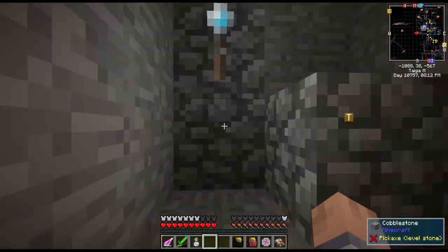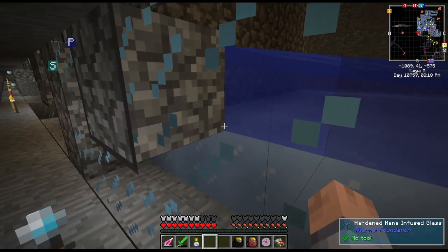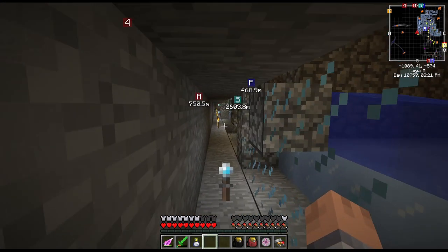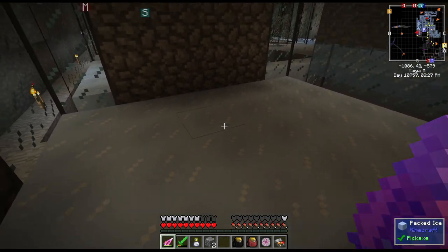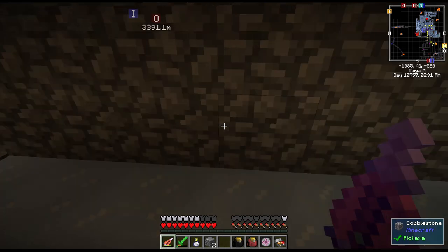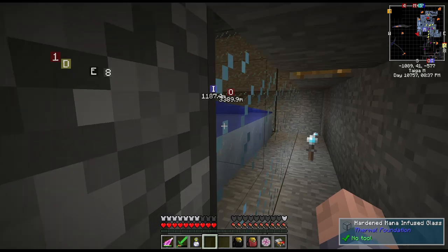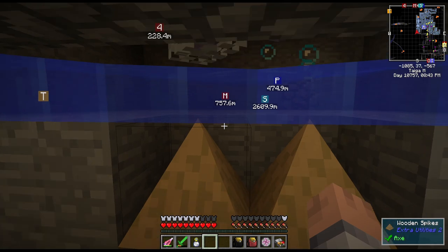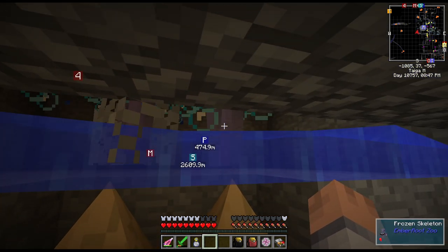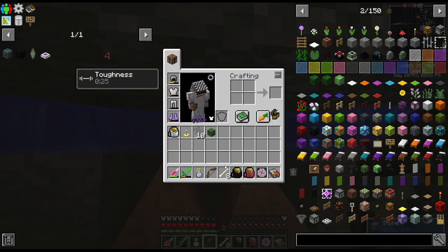Then we went down into the dungeon that we explored, because I set up a little skeleton farm between episodes — I just wanted easier access to bones. Very simple: just two water blocks behind this wall to the right, and the ice was all there. The skeletons get flushed down, and I have two little wooden spikes. The skeletons get flushed down, they take damage, and then I can use my fists to kill them with one hit. We collected a bunch of bows, also some living wood bows and steel reinforced, that might come in handy in the future.